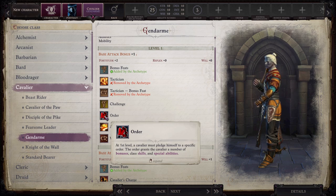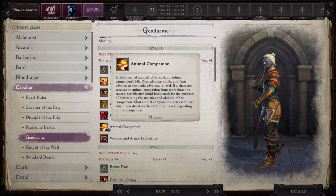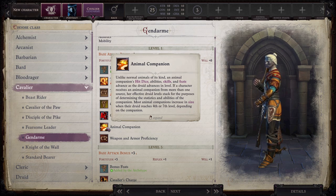At first level, a Cavalier must pledge himself to a specific order, which grants bonuses, class skills, and special abilities. The Animal Companion's hit dice, abilities, skills, and feats advance as the Cavalier advances in level. If a character receives an Animal Companion from more than one source, their effective Druid levels stack for determining the companion's statistics. Most Animal Companions increase in size when their Druid level reaches 4th or 7th, depending on the companion.